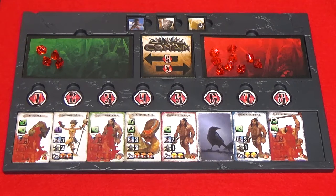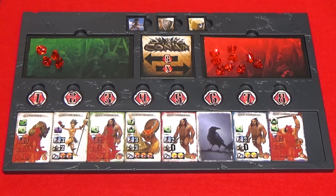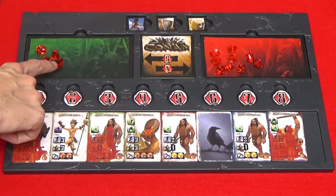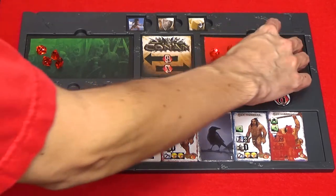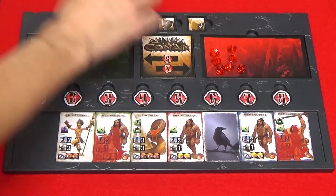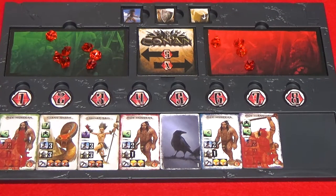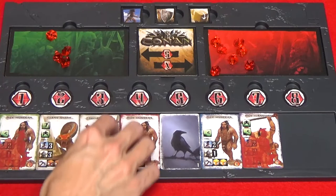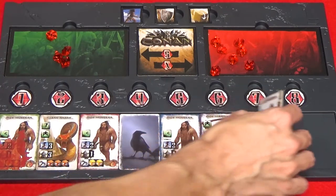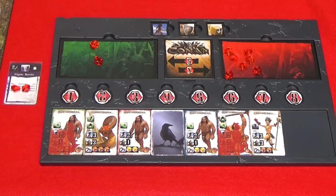If there are no gems in the fatigue zone, the gems can be returned from the benefit zones or spell cards. If those are empty, then gems are taken from the reserve zone. When units are removed in this fashion, they are removed from the game permanently. Certain overlord units can cast spells — this is in addition to the normal move and attack actions. To cast a spell, activate a unit tile, pay the cost of the spell and move gems onto the card, then use the spell.